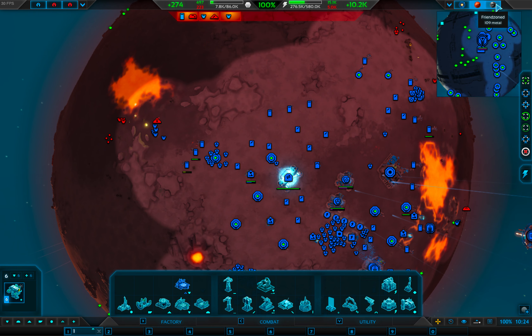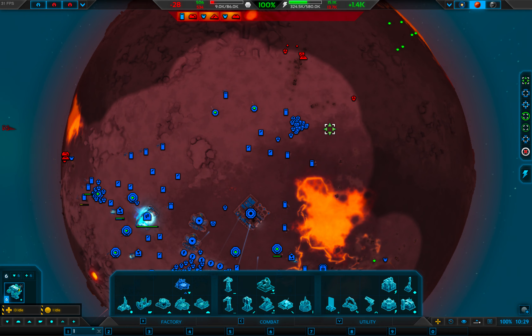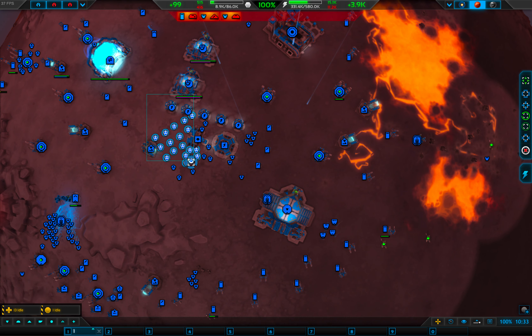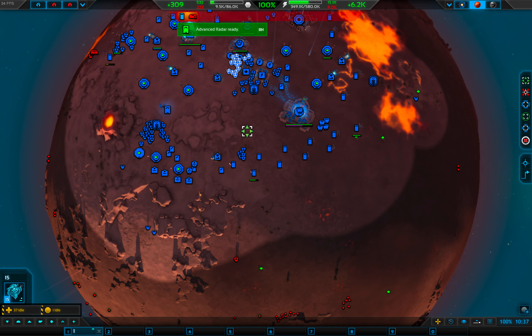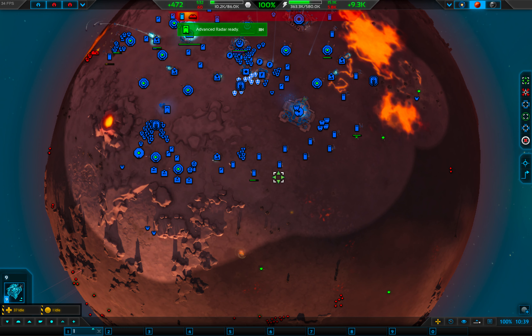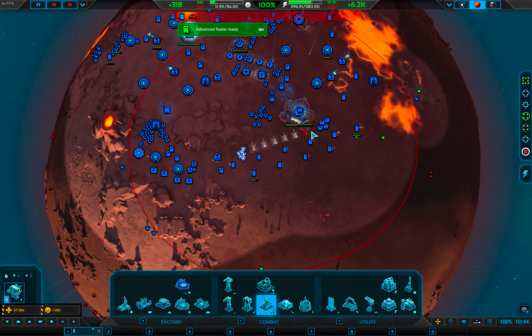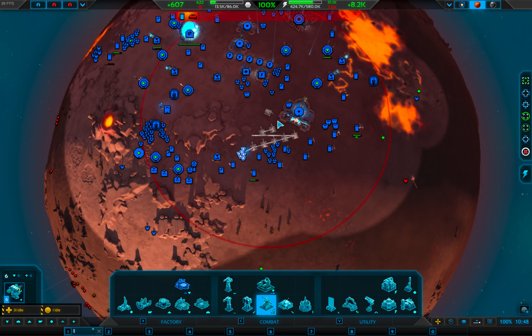There's stuff going on — there's stuff, they're firing. They've got lots of stuff going on. But you know, it's not an issue because I've got all of this defence. You guys come up here — just want to create a bit of a defence line. They are actually coming in, which is interesting. So I'm going to create a bit of a pelter line just to stop them from advancing any further.